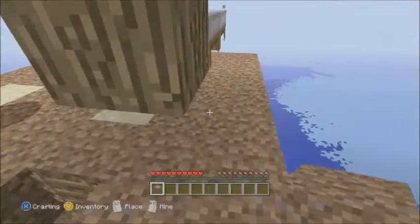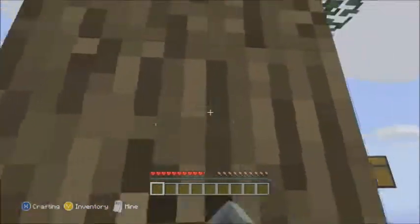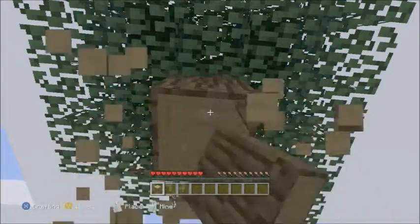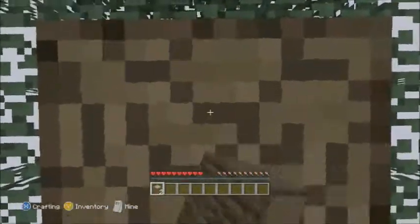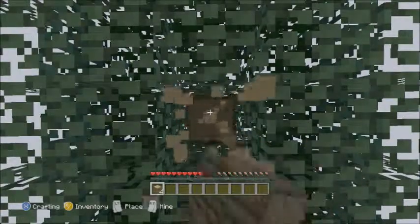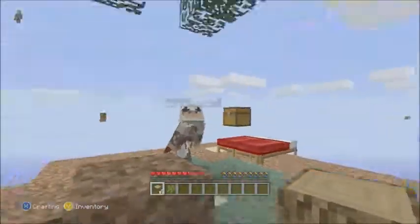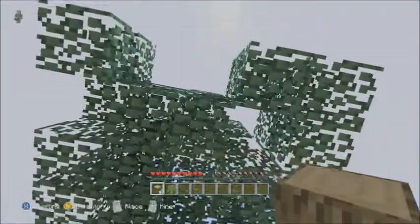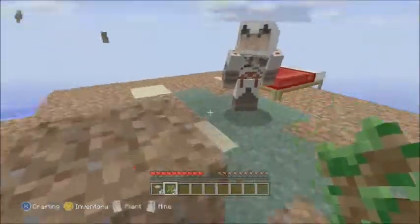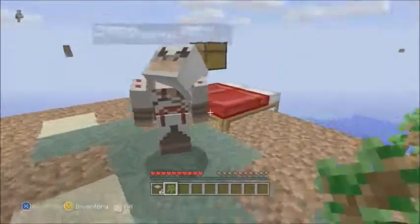I think we should knock down the tree. We should break our beds as well. Stand around just to catch any of the saplings. Let's start punching the leaves — it's more productive just to leave it. Some people do this themselves. Oh! I got one sapling, I got one. We just have to wait. You have two now — one fell on your head. I'm just going to plant one over there. I'm going to store my wood in the chest just in case I fall off.